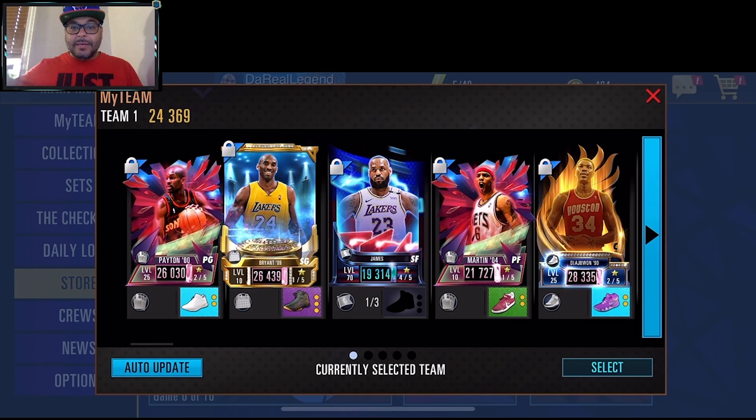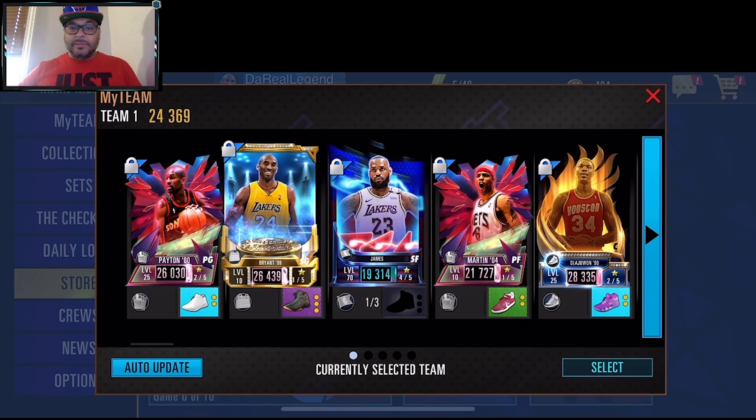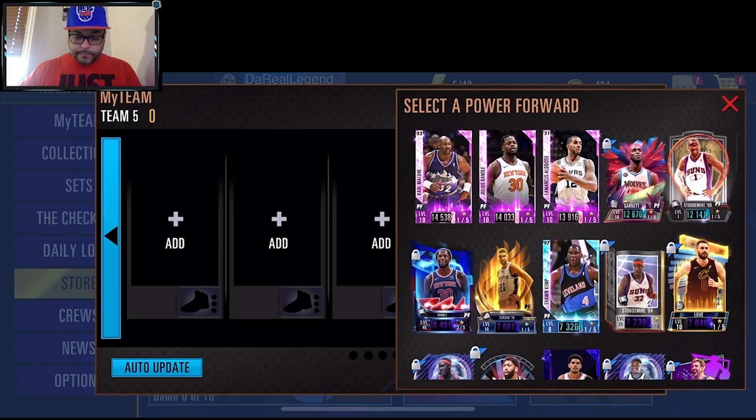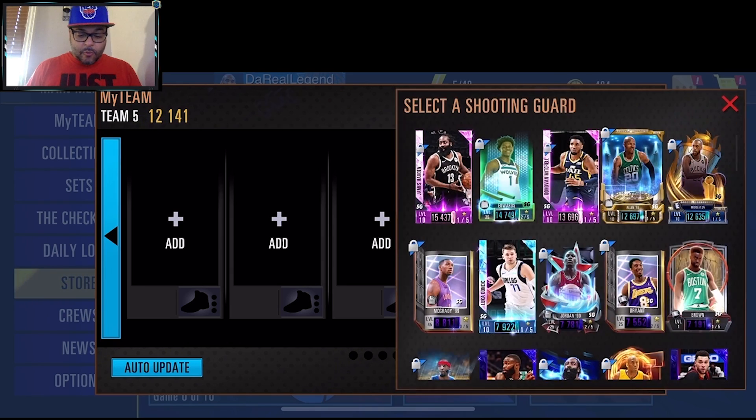Here's the squad right now: Gary Payton, Kobe Bryant, LeBron James, Kenyon Martin, and Hakeem Olajuwon. I know some people have been asking me to show my team during pack openings. Now we've added Amar'e Stoudemire and Jalen Brown.